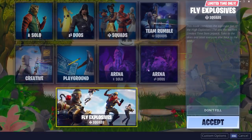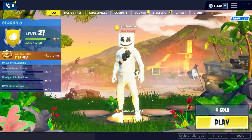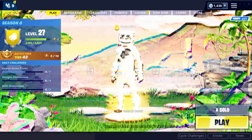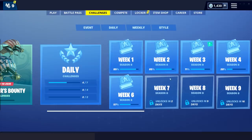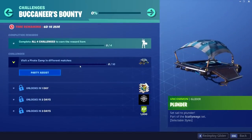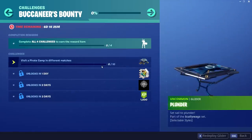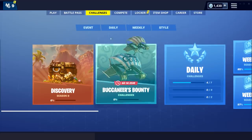We also have the brand new LTM: Fly Explosives Squads. In this LTM you get a jetpack and explosives, which is really cool. That seems to be all the stuff we're getting today. From the week one challenges, we had 'visit all pirate camps', which is why I showed all seven. For the Buccaneers Bounty challenge you just need to visit one pirate camp, but do it in different matches. Wait — the music on this glider is sick, and it's different music every time!